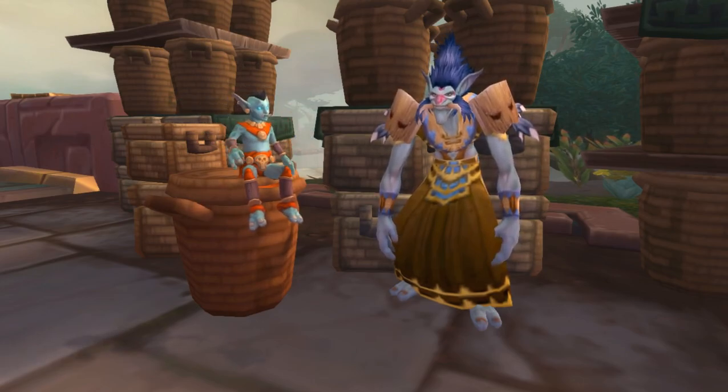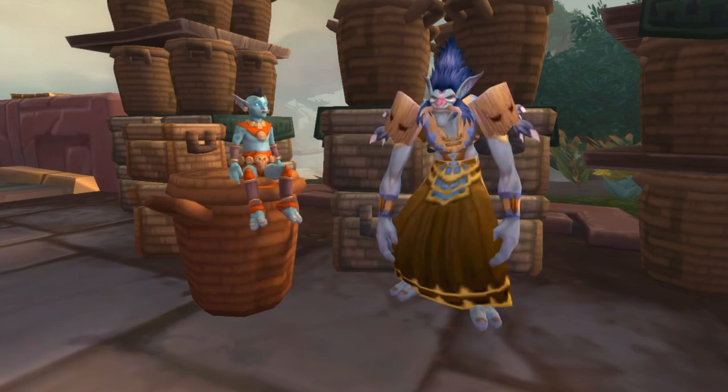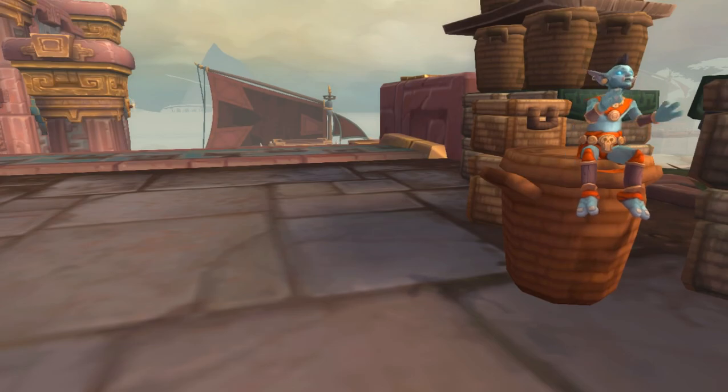The reward from the mission is a type of currency that you bring to this little kid here, and you'll be able to see all the little pets he sells. His location is right up the stairs — you can see the top of the sail there. That's where the island expedition table is.